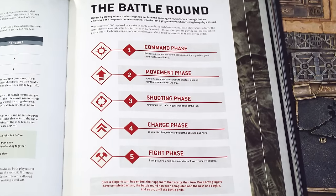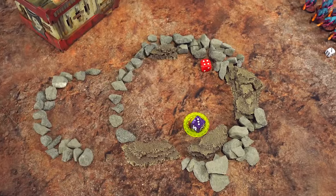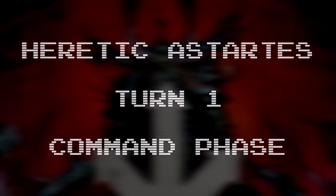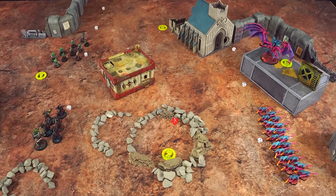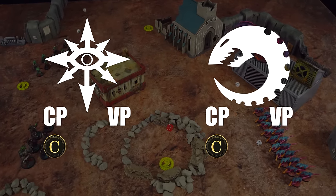Each player's turn in a battle round consists of a few different phases: command, movement, shooting, charge, and fight. We'll see who goes first by rolling off one more time. I scored higher so I get to go first. The command phase is where you score victory points, generate command points, and where some units can use certain abilities. Both players get one command point here — not just the player whose turn it is. Command points are used to power special abilities called stratagems.